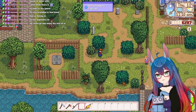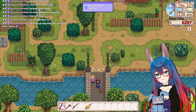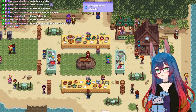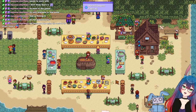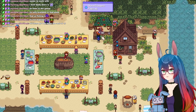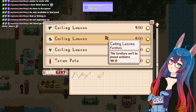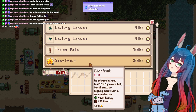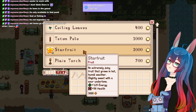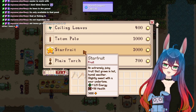Hi Hayley. I would never hurt Hayley. We're here! I wonder what's in the shop. What's he got for me? Decorations. A starfruit. Some torches. Extremely juicy fruit that grows in hot, humid weather. Slightly sweet with a sour undertone.